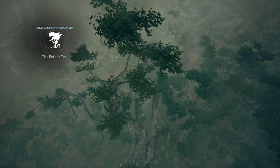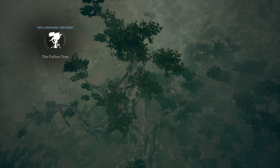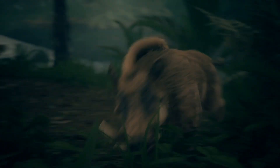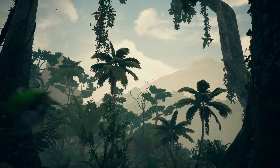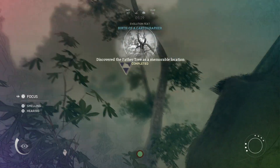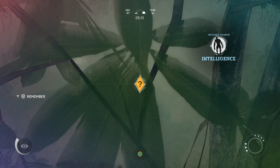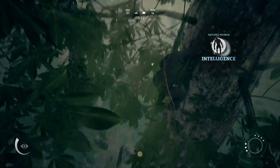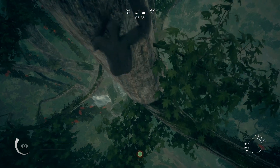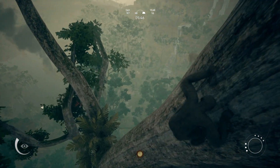Look at all this stuff I can see — this is very Assassin's Creed-esque. We have a boar, and oh — meteor! Wildfires. Oh no. Discover the Father Tree is a memorable location. That was definitely a meteor that just struck. Sweet — the Father Tree, that's cool. I don't know if there's anything up here I can eat or get though.